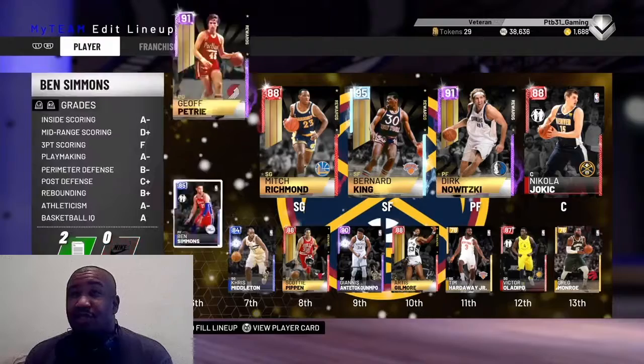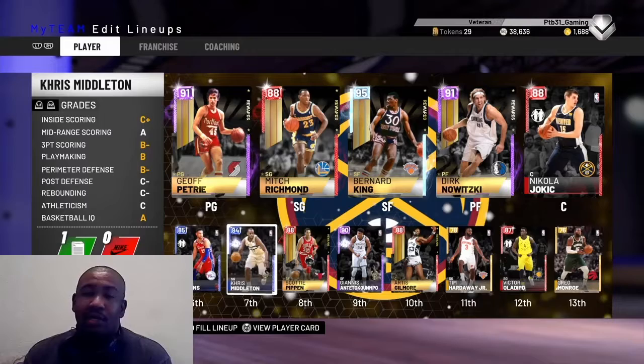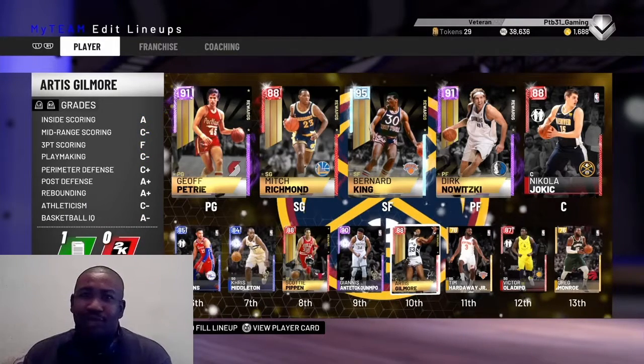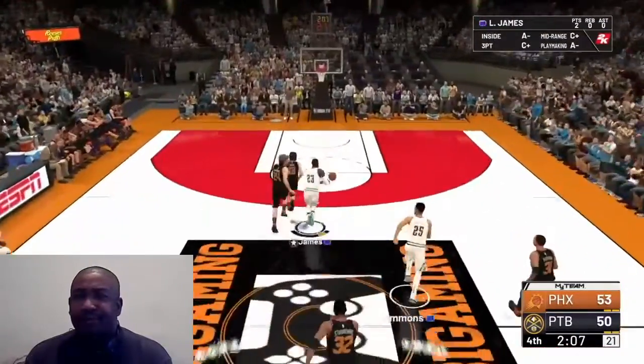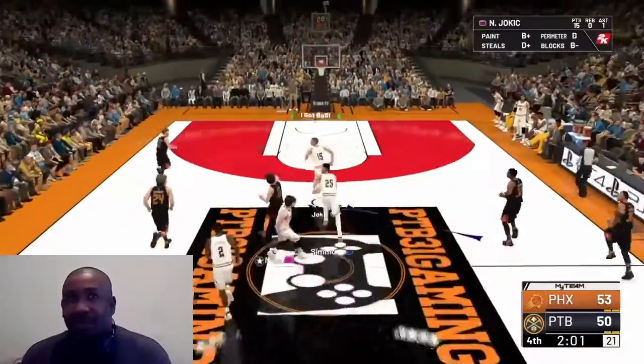I finished the Grizzlies schedule challenges, got the pack, and ended up getting a Ruby Bryant Reeves, which is cool. He went for 10,000, so that's not bad. That's all I've been doing, nothing major.